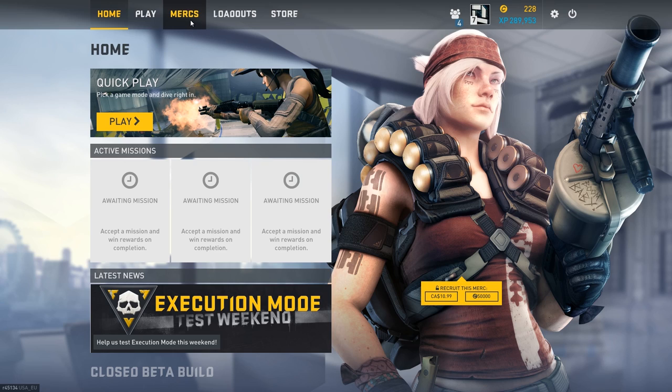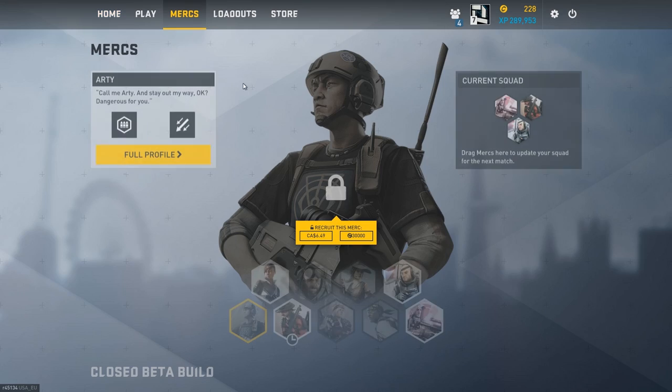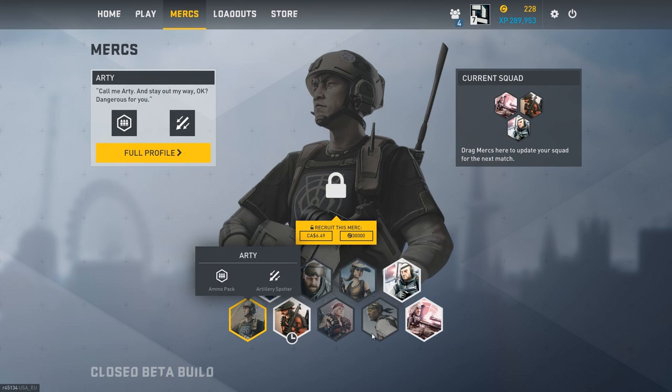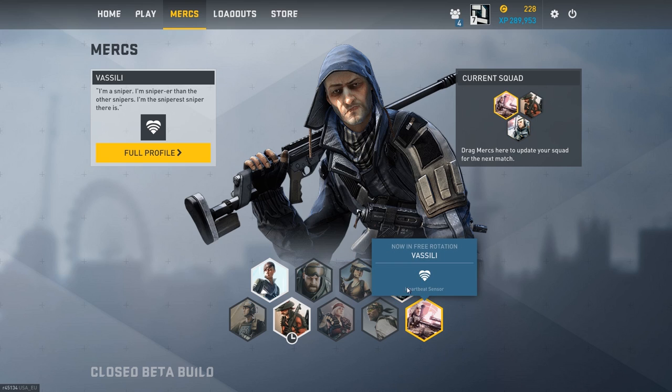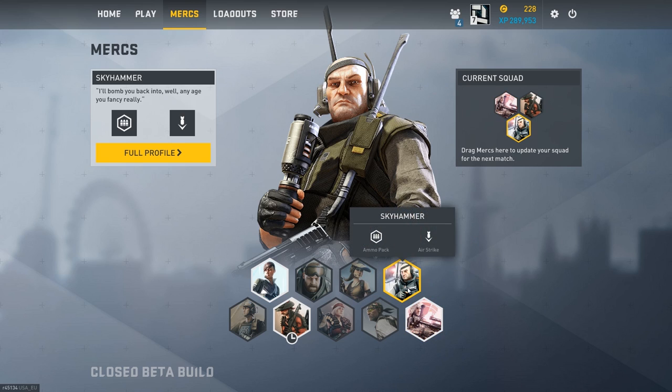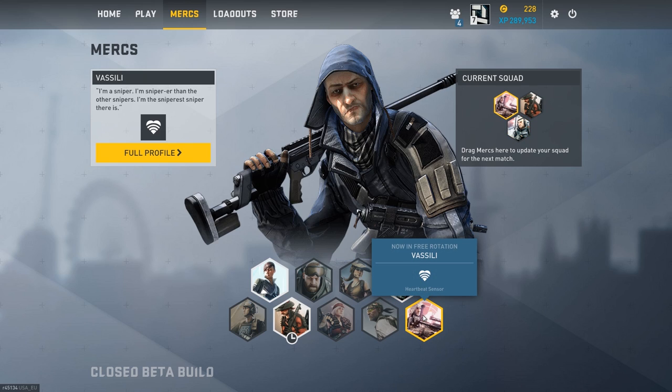Anyway, I'll just give you guys a quick brief overview of what you can expect. These are the classes that you can choose from — don't choose this guy, he sucks. He drops airstrikes every one minute, so he ruins the game. I hate that guy. He's Sergeant Skyhammer, I like to call him Sergeant. Anyway, I'll be playing Vasily — he's a sniper, so if you guys know me, I like my snipers.